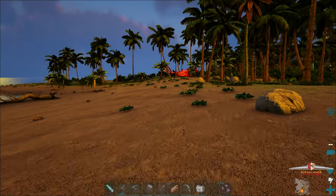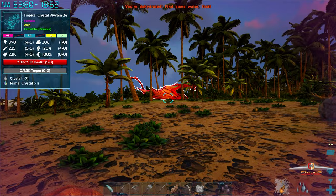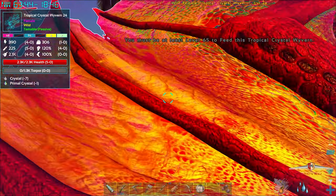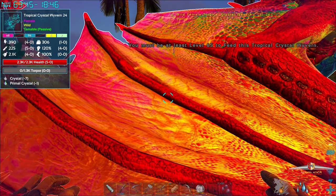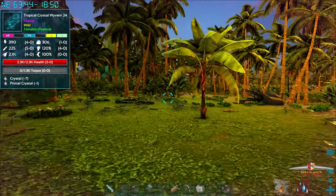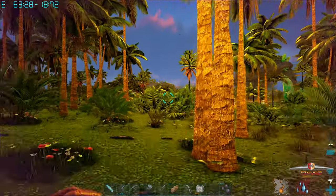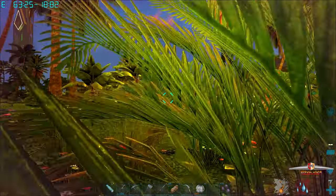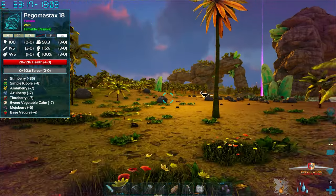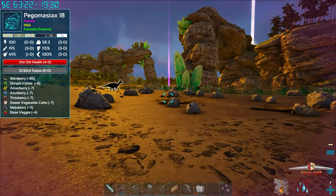This one looks really pretty, maybe we can get this one. Level 24 - it's low level, low tuple, we should be able to get it. What?! 60 - they're gonna be level 65, you've got to be kidding me. Crap, is that all of them? Did we just screw up this episode before even starting? All that grinding for those gates and nothing. I don't know what to do from here.